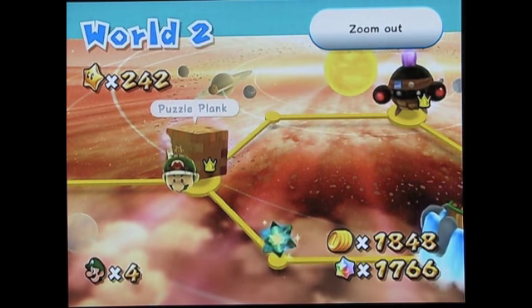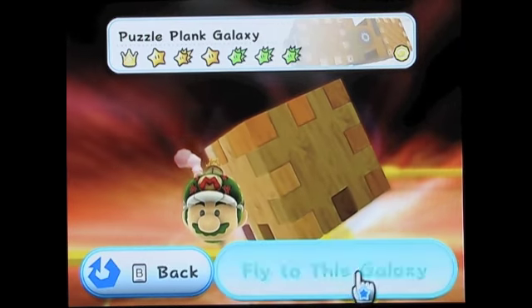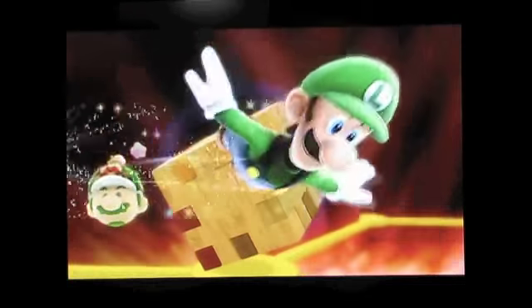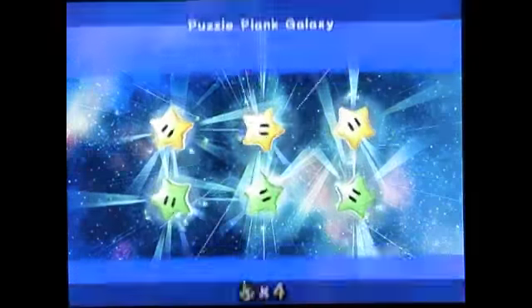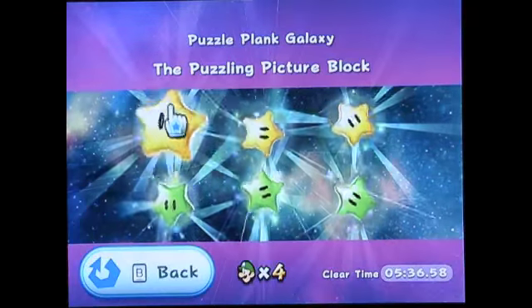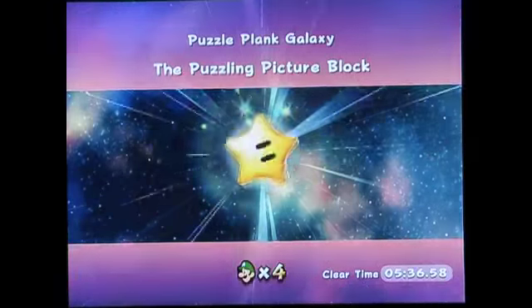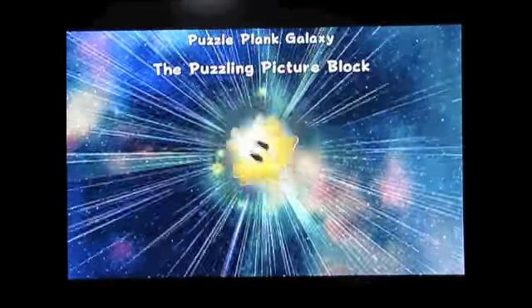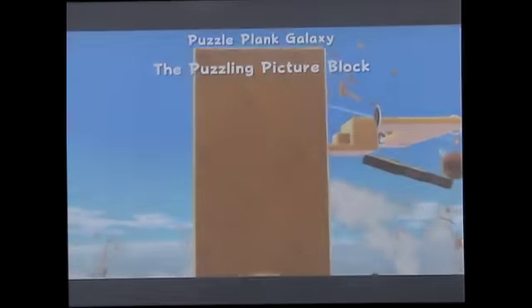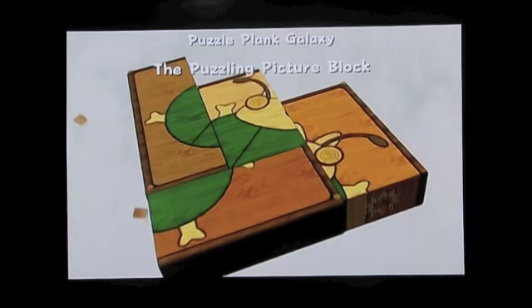It is called Puzzle Plank Galaxy. As you may or may not have guessed, it's about a puzzle — plank-like, kind of like a galaxy. That's why it's called Puzzle Plank Galaxy. The first mission is called the Puzzling Picture Block. I really hate the Comet Metal for this mission.